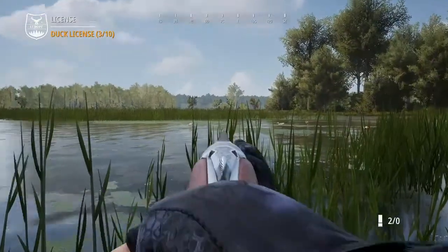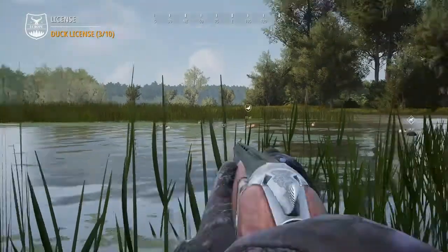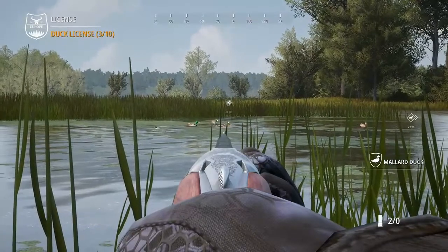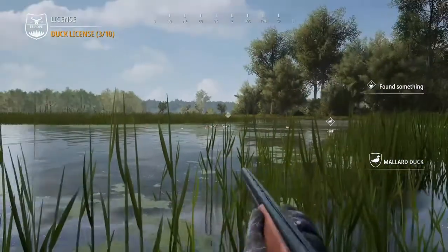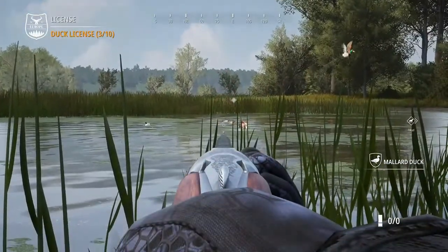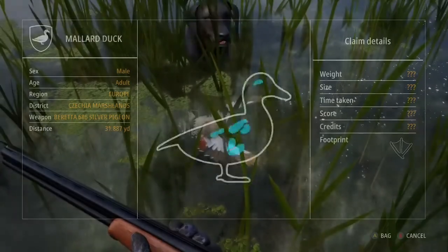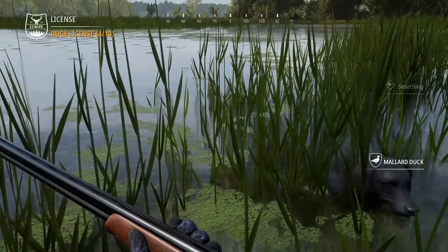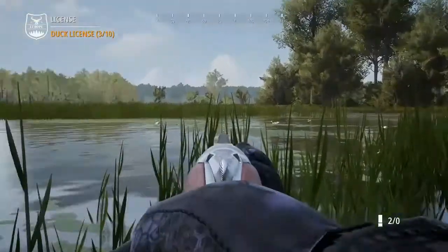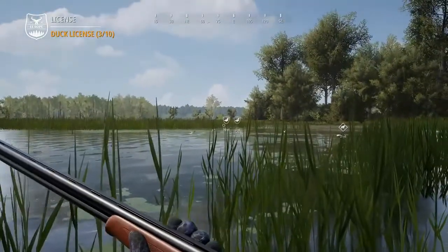Hello everyone and welcome back to Hunting Simulator 2. There's now a new DLC pack out featuring seven new Beretta shotguns: the 686 Silver Pigeon, the 695, the A400 Upland, the A400 Extreme Plus Mossy Oak Bottomland, the A400 Extreme Plus Max 5, the A400 Extreme Plus Synthetic, and the A400 True Timber. Paying five dollars for seven new guns is kind of a stretch for some people.